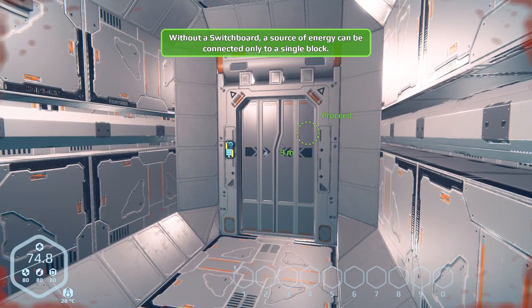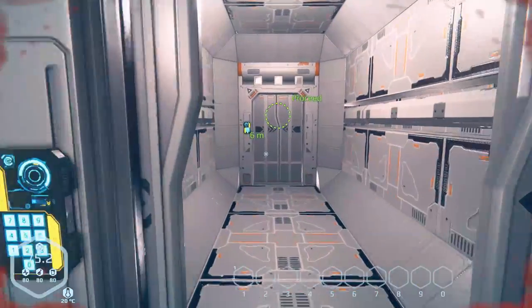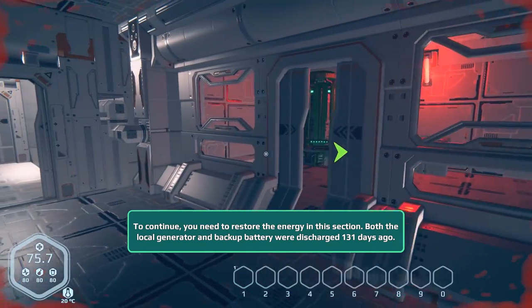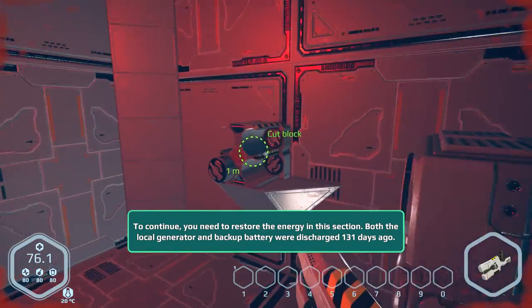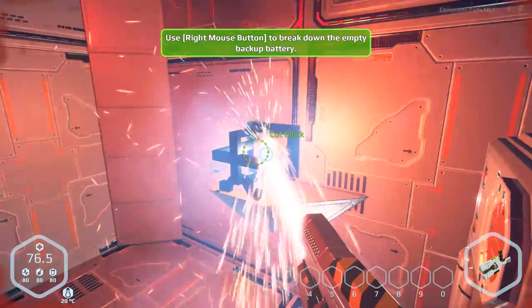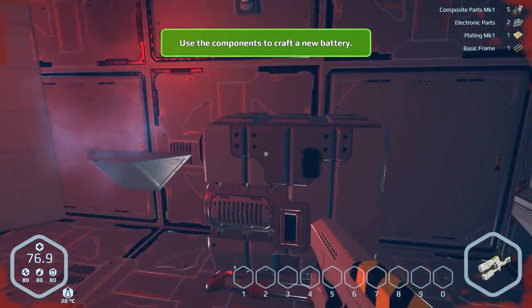Leave connection mode by bailing out — we shall bail. Without a switchboard, the source of energy can only be connected to a single block. To continue, you need to restore the energy in this section. Both the local generator and backup battery were discharged 131 days ago. Don't you think you should have woken somebody up before this became critical?